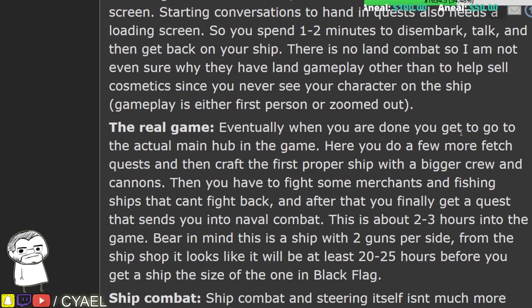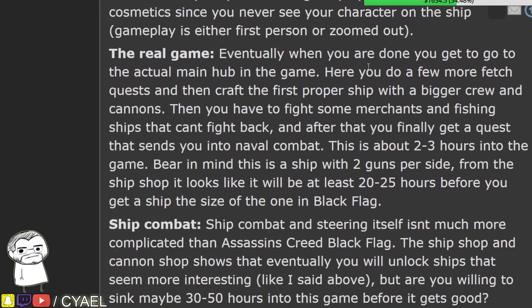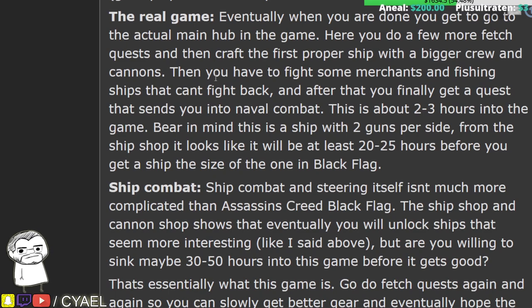Eventually when you are done, you get to go to the actual main hub in the game. Here, you do a few more fetch quests, and then you can craft your first proper ship with a bigger crew and cannons. Then you have to fight some merchants and fishing ships that can't fight back. After that, you finally get a quest that sends you into naval combat. This is about two to three hours into the game.